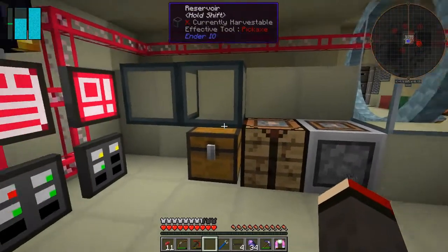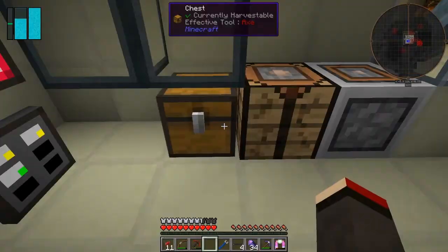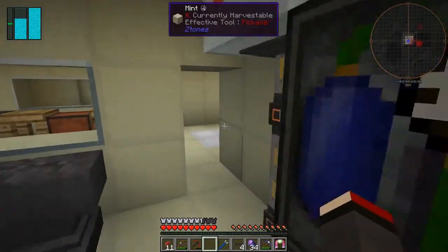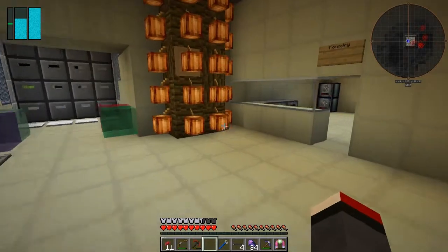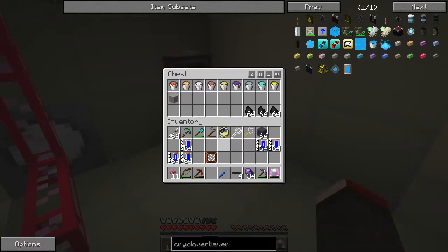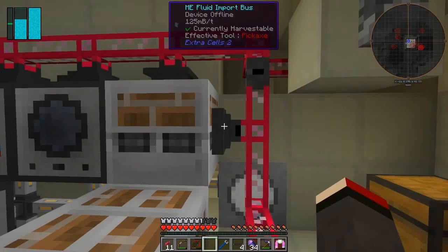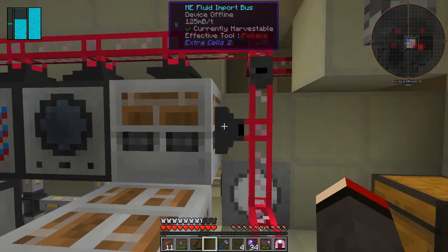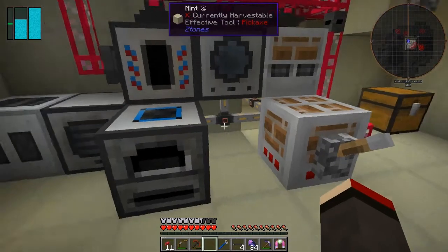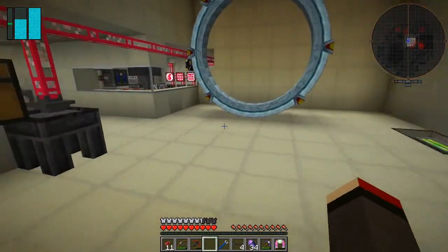I wonder if you could use a fluid import bus on those. Let's try that — that's a fluid export bus. I don't have a fluid import bus. I think there's a fairly short supply of those. Do I have one in here? That is a fluid import bus but it's sort of in use. I'm stuck on that until I've got other things done.